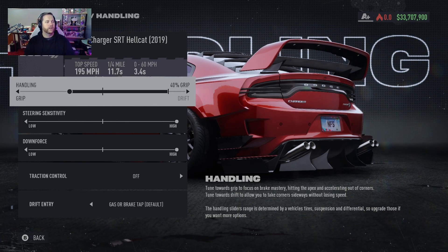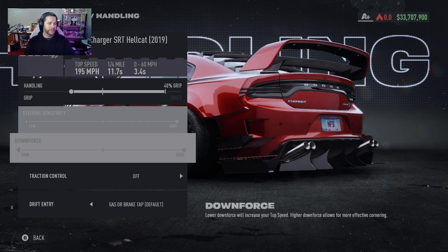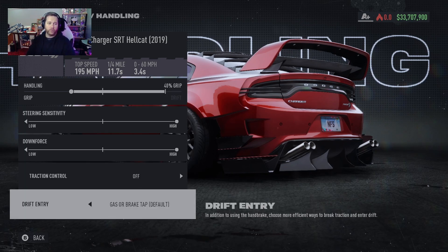For the handling we are looking at 40% grip, which is as high as this bad boy can go. Steering sensitivity all the way up and the downforce all the way up. On this one I actually have gas or brake tap set for my drift entry, because sometimes it's nice to have both with this car.